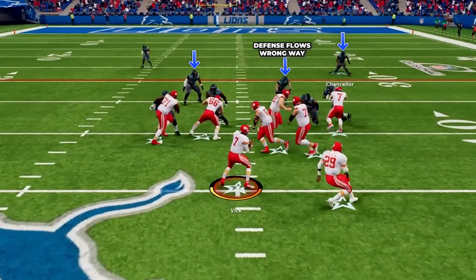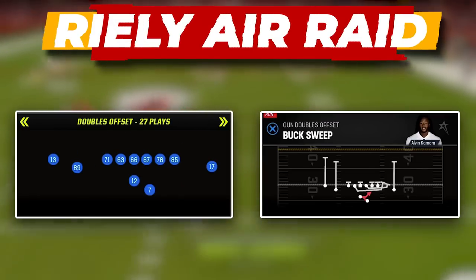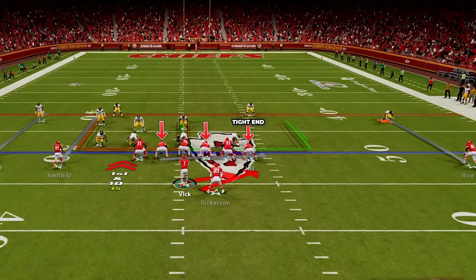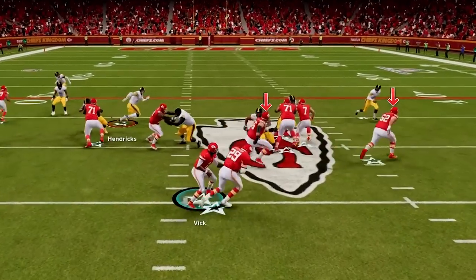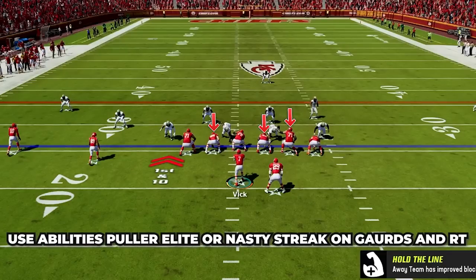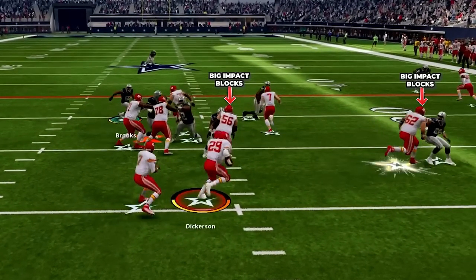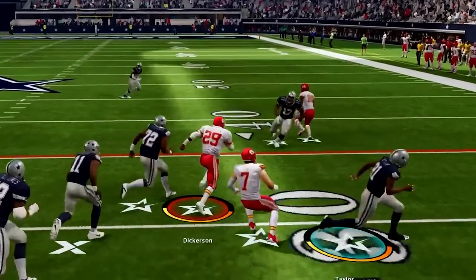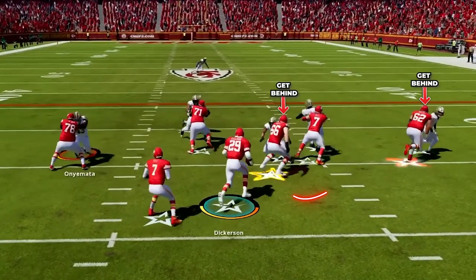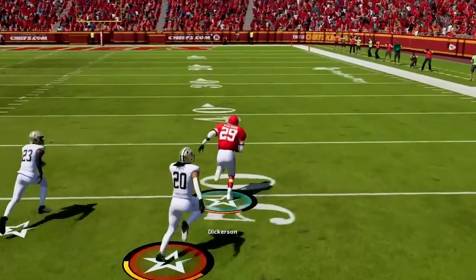Counter Tray is excellent for getting the defense flowing one way, then firing out the other way behind a ton of blockers for explosive pickups. Next is Buck Sweep in Doubles Offset — a similar run but now we go toward the tight end with both guards pulling out in front. Let them set up and explode out when you see the hole. A key for this scheme is using either Puller Elite or Nasty Streak on both guards and the right tackle. When these players pull on power runs they get big impact blocks on the edge, helping spring us for huge gains and allowing us to get to the edge.